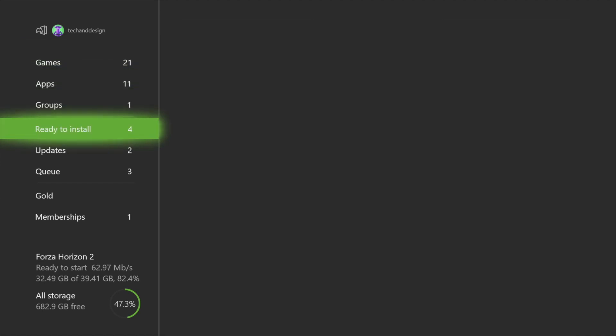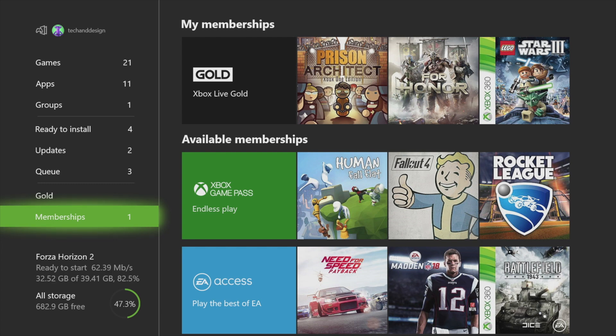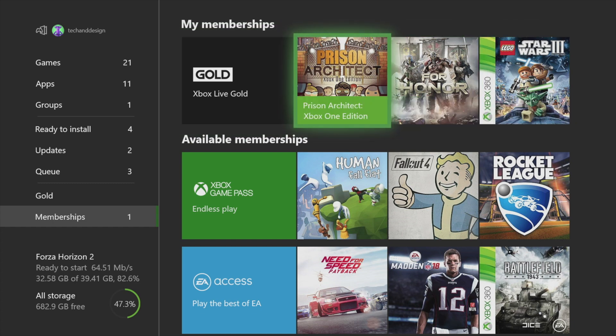You'll see the option down here where it says Memberships. Let's go over that — here's Memberships. You'll see right away up here that with your Xbox Live Gold membership you get these games.